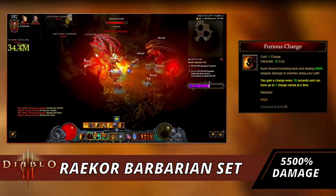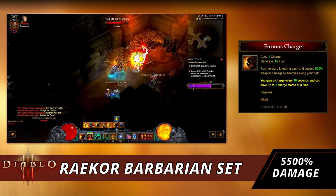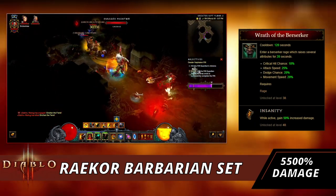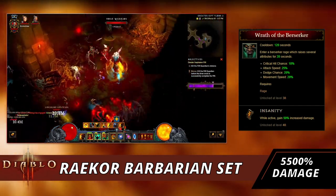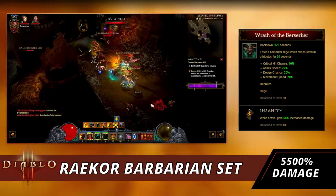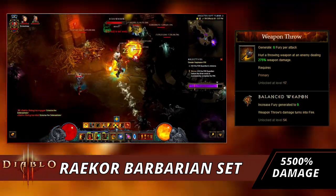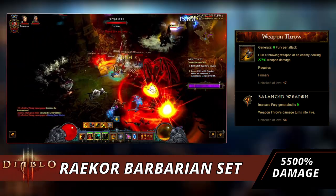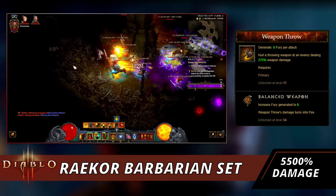Of course we have Furious Charge, which rushes forward knocking back enemies and dealing 600% weapon damage. With the set piece you gain access to all runes, so pick whichever you like — this keeps you moving around the map almost non-stop. Next is Wrath of the Berserker, our ultra mode. With the Insanity rune, while active you get 50% increased damage. Since we're squishy, we want to pump out maximum damage and kill enemies before they kill us.